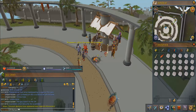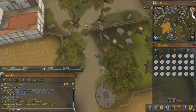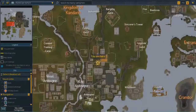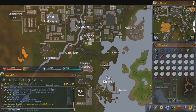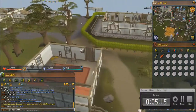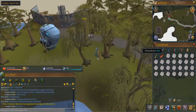This method actually works. It's a members method unfortunately, sorry for non-members, but I will be doing more non-members methods coming soon. On the map you want to set your marker right in front of the Tower of Life — just double left click on the map. Follow that arrow and once you get there I'll continue the tutorial. It took me about 20 seconds to get here.